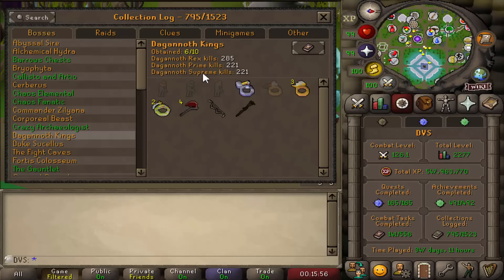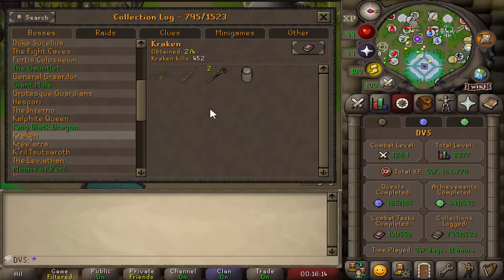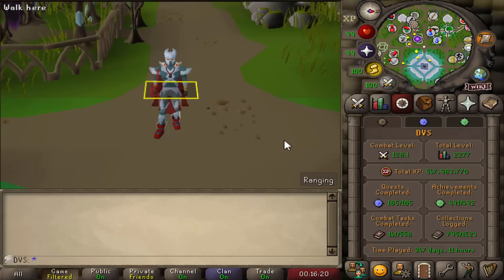In the last video I did a ton of DKs, a total of like 650 kills. I already had some wrecks done from before, and all of these drops are new on the log, so six more slots from that. I also did some Kraken tasks and got two more slots from that as well, and then I finished it up by completing the Wally Guthix Sleeps quest.